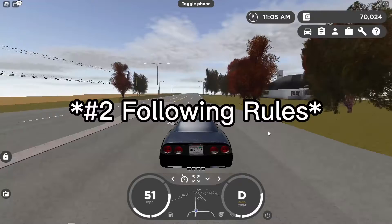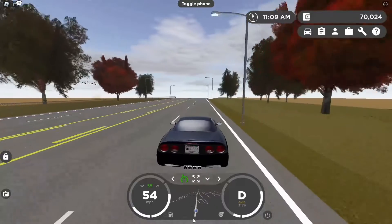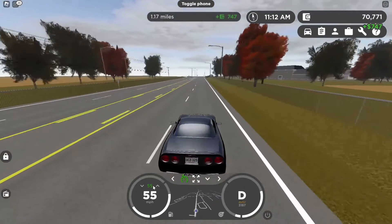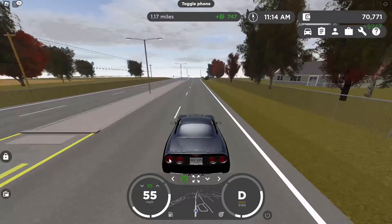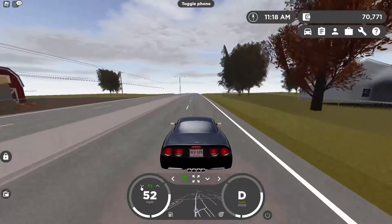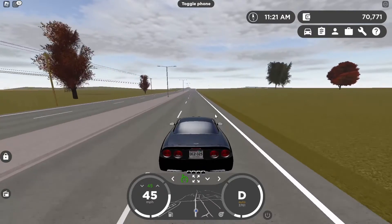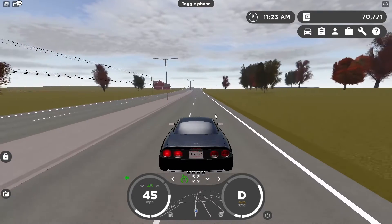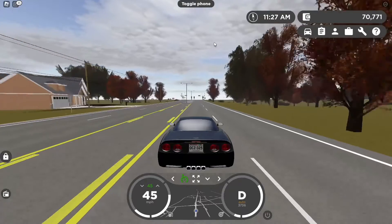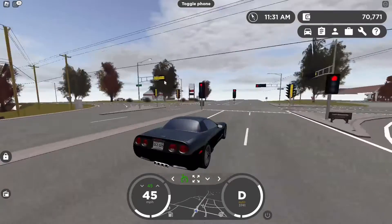The second method is following the speed limit. Since I'm in this area it's 55, so use your cruise control and set it to the speed limit. Up here it's 45. Because Greenville is a roleplay game, the game wants you to roleplay and follow the rules — if you follow the speed limit you'll actually make $747 every 0.9 miles. You can skip red lights, they don't do anything.